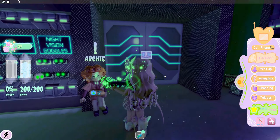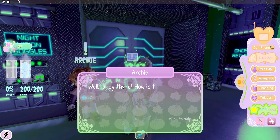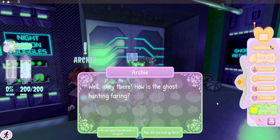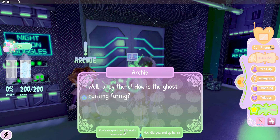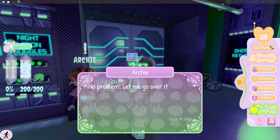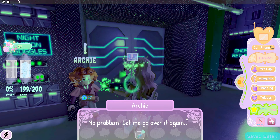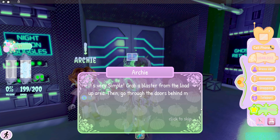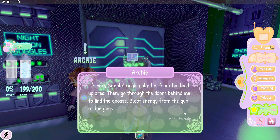Archie will explain what you need to do in order to get the candies. It's very simple: grab a blaster from the load-up area, then go through the doors behind to find the ghosts.